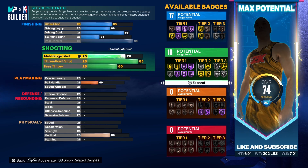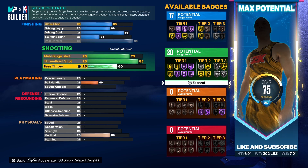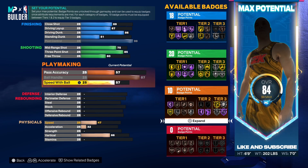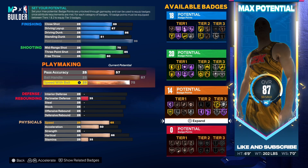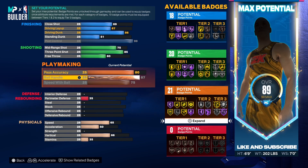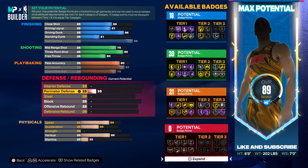For your Mid Range Shot you want to put it up to a 75, which will bring you up to 20 shooting badges. Now on to your playmaking — for Ball Handle you want to max it all the way out at 87, Speed With Ball max out at 75, and Pass Accuracy you want to put it all the way up to 80.